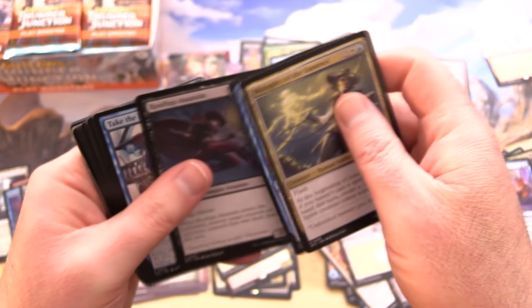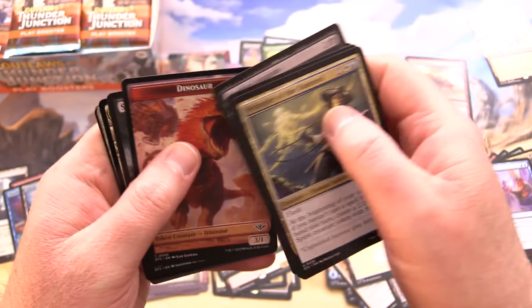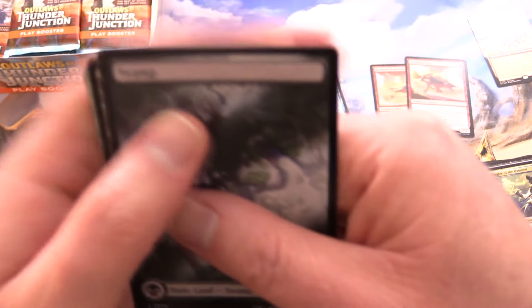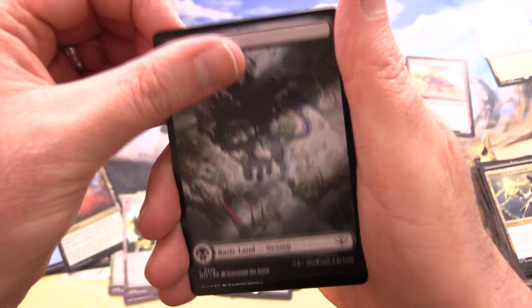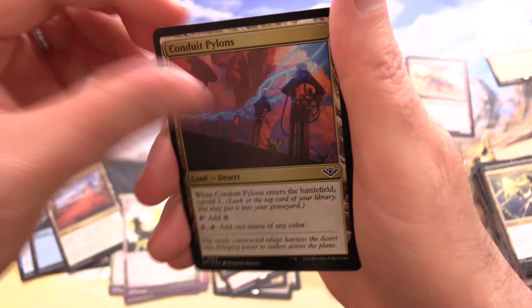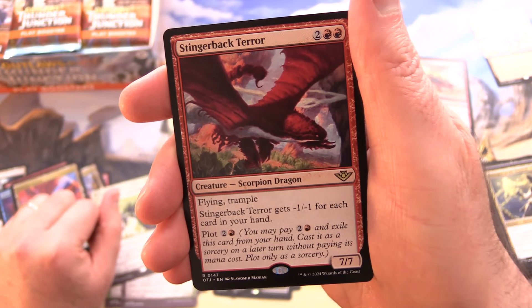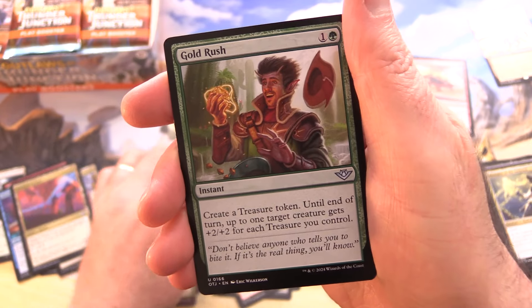Wrangler of the Damned — and I'm going to enjoy slowing down and really soaking stuff up when we get into the regular patron pack openings. We've got a Swamp, along with a Foil Conduit Pylons, Primal Command, and Stingerback Terror. Scorpion Dragon — who thought of that? That's nutty.